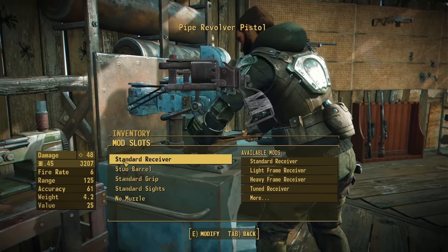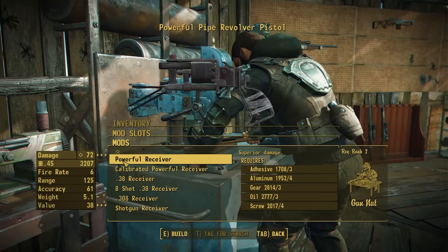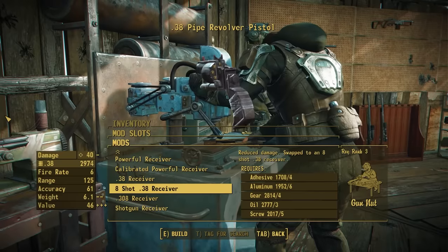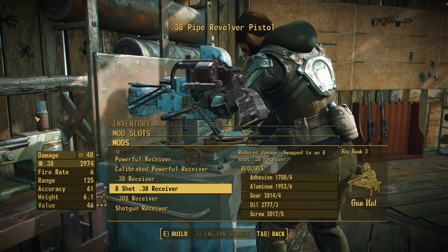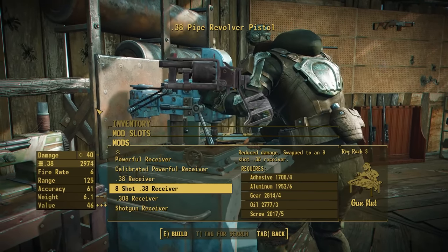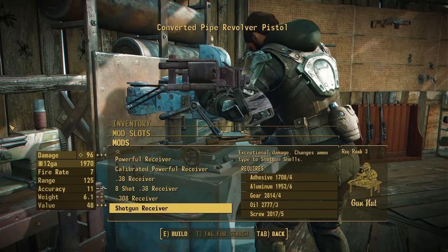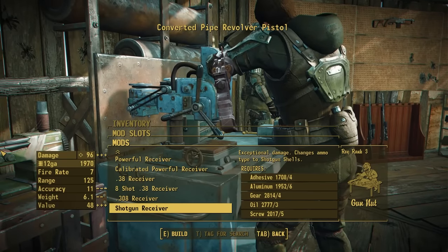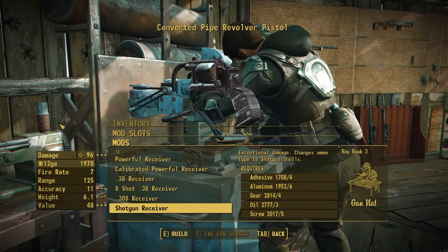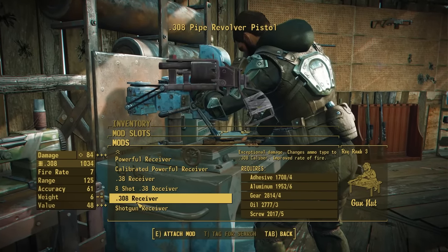Starting off with the receiver section — yes, we do actually have new receivers for this one for once. If we head all the way down to the bottom, you'll find a brand new .38 8-shot receiver — a mesh that Pig found down in the game files — that allows you to up the capacity of this weapon from 6 to 8, adding a little bit more versatility to the .38 rechamber. We also have one other rechamber which is a shotgun receiver, allowing you to cram 5 shotgun shells into this weapon — a nice change up adding a new close range option as opposed to the typical .308 rechamber.